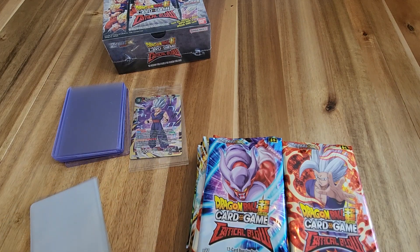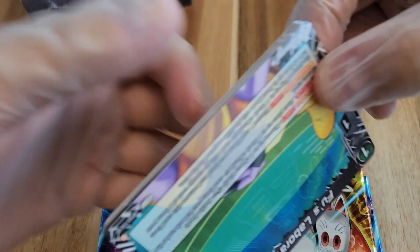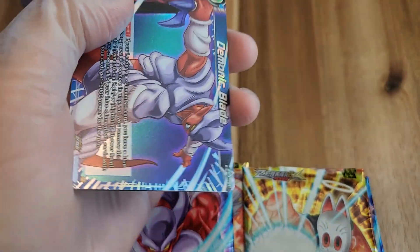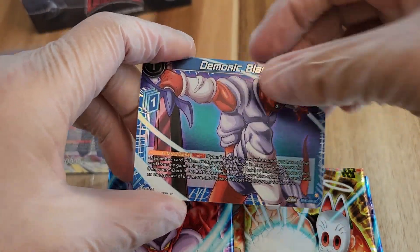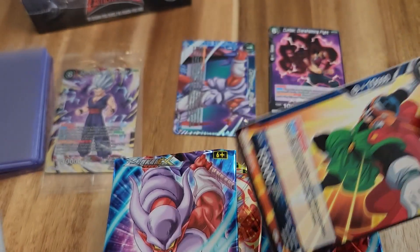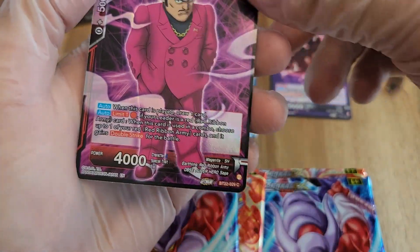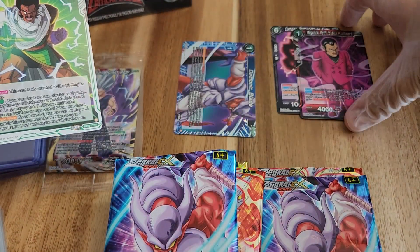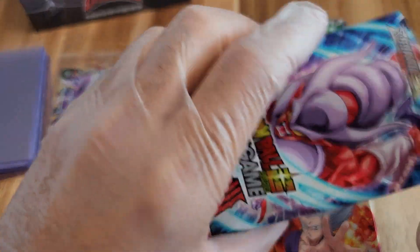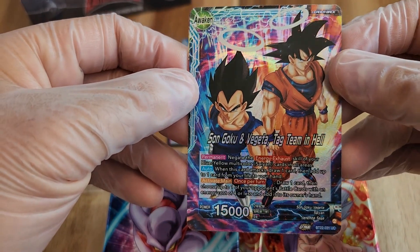Let's jump right into it — we're going to zoom in. Box number 11, we have one more left after this to finish up this series, and then we're going to move on to the next series. Might take a little bit of a break and check out some new sets. I've got One Piece coming — Romance Dawn — interested to check that out and see what that set is all about. It's also with Bandai, so it's probably going to be similar in ratios and numbers. Son Goku and Vegeta here — pretty nice foil.